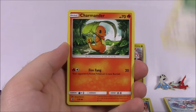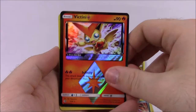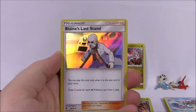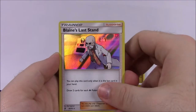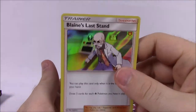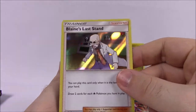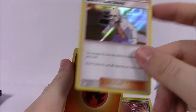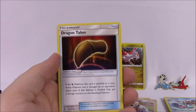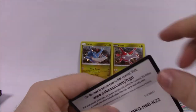Next pack: Magikarp, Swablu, Charmander, Bagon, Wishiwashi, Victini Prism Star — which I think we got that in the last set too. At this point we keep getting the same cards we already got, but it's still cool. Then we've got Blaine's Last Stand as the rare. I hate when they do trainers as rare cards — unless it's got really cool artwork. This one doesn't look that special, so it's disappointing that that's a rare. Fire Energy, Dragon Talon Trainer, Turtonator, Shelgon, and the code.